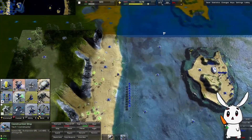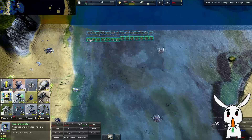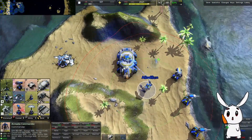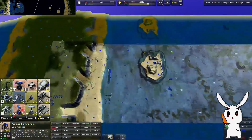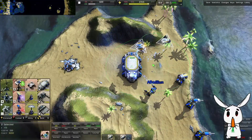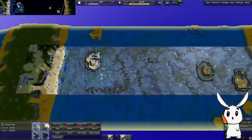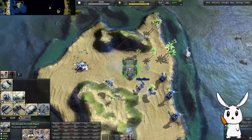Building more energy - the more energy you've got the better, and you can convert it more. Assist with that, then we'll reclaim and build a T2 air lab, which we'll use to upgrade our land base metal extractors. We could probably try to claim the other island - they've got an extra island though, let's head over there. Build an advanced air lab.